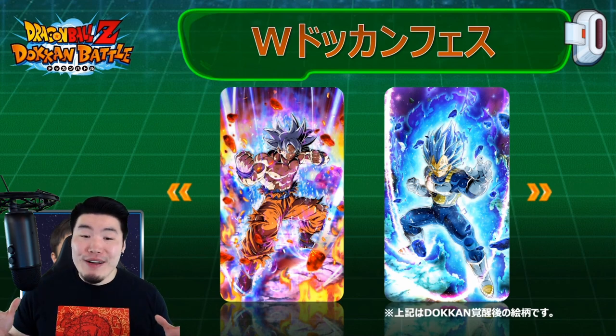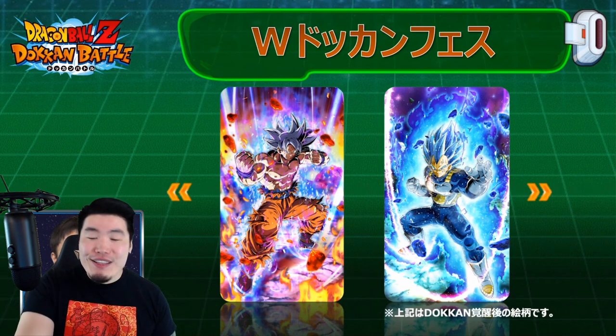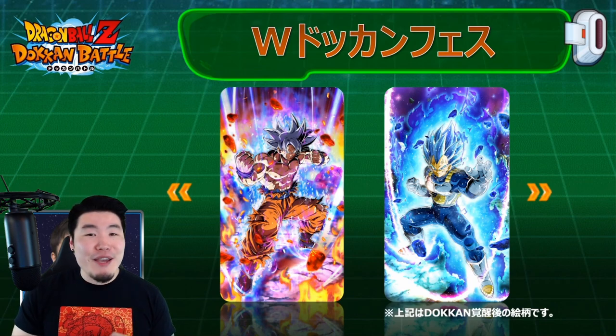There's a very good chance these guys are going to be standalone versions of Mastered Ultra Instinct Goku and Super Saiyan Blue Evolution Vegeta — meaning they start in these forms and don't transform from a different form. I'm extremely happy about that because I'm getting tired of transforming units. There are just too many at this point, and I want to use my units at full power from turn one.